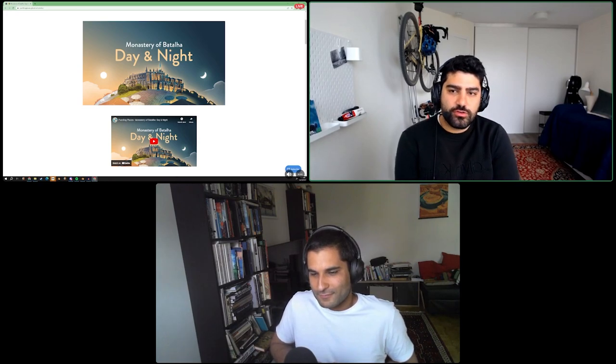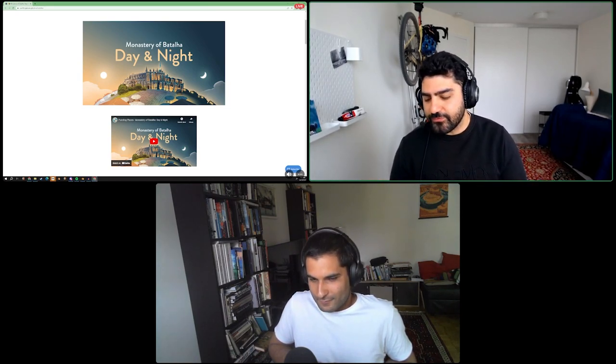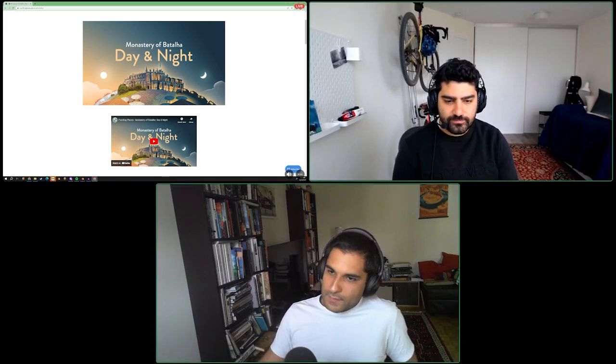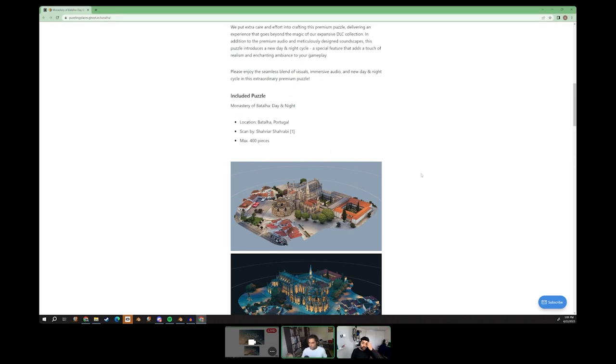The intro here is that we wanted to create a puzzle with some different lighting conditions that changed. This is a scan that Shah scanned in Portugal. The Battaglia is in the middle of Portugal — historically a very important place for Portuguese history and also connects to some very interesting world events in some bizarre ways, and also to some of our other puzzles like Segovia and the Fortress. If you listened to our previous dev chat about the spice trade, this location is like an embodiment of a lot of that stuff.